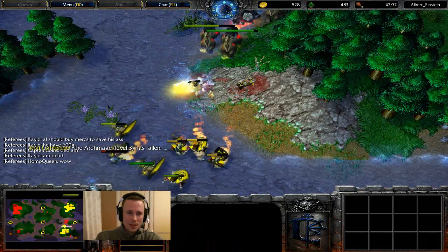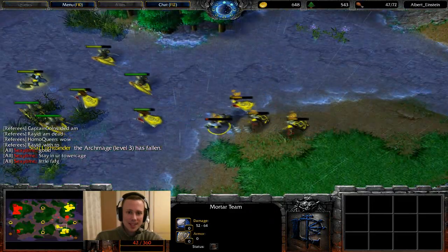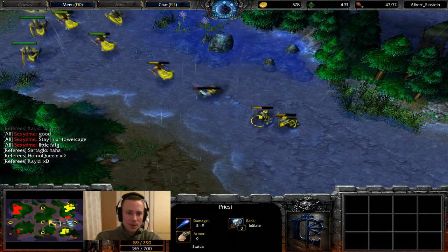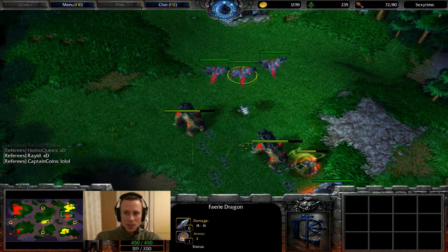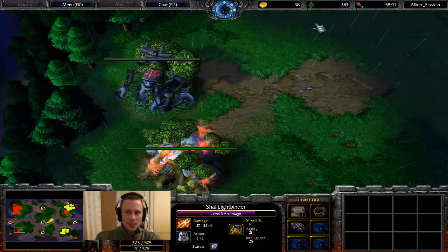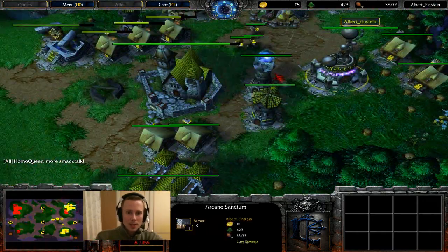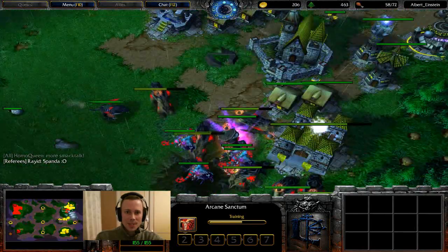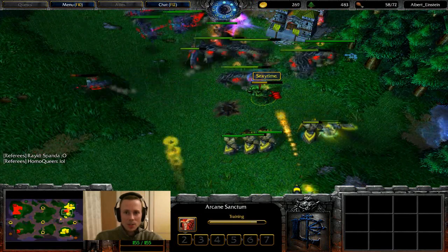The Archmage goes down. Mountain King still at level 2 — not able to really defend. The casters are lagging behind getting hit very heavily by the Breath of Fire and Drunken Haze combination. Sexy Time is going to heal up his army as though it was good as new. 72 food, lots of gold, enough wood to go around. Meanwhile Albert is at 52 food, just scraping by for gold. This expansion untouched relatively for Sexy Time. Arcane Sanctum going down — only one Arcane Sanctum left. Albert has one last ditch attempt, but against the heroes Sexy Time has I would wager him having almost no chance whatsoever, unless Sexy Time disconnects.